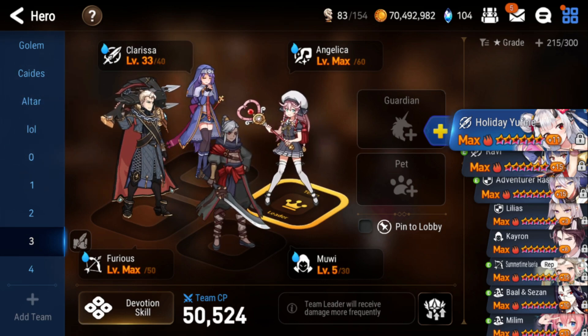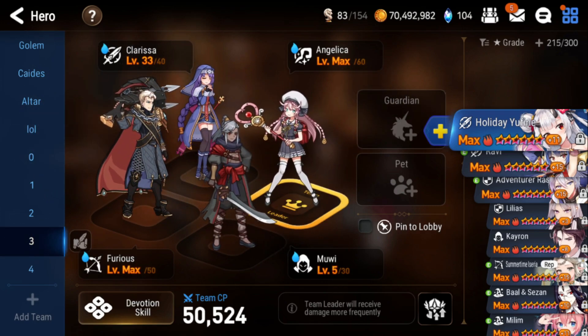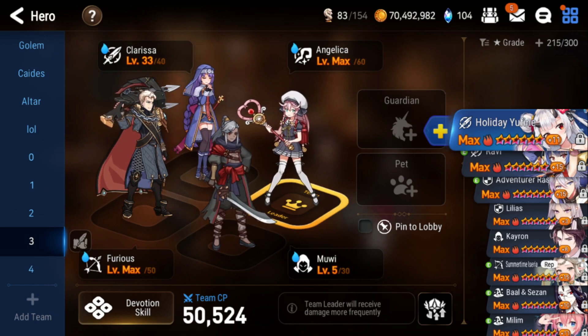Next we have another comp: basically the same as the first comp I showed you, except instead of Cigarette we have Clarissa. So if you messed up your selective summon and didn't pull Cigarette, it's fine — if you get lucky and pull Clarissa, you can just swap her in. Your damage on the boss will be a little lower, but your damage on the first wave will be pretty nice. I recommend having Mui go before Clarissa: Furious goes first for the crit chance buff, then Mui uses S3 to defense break everyone, then Clarissa S3s to try to one-shot the first wave. That will make your run very fast or at least get very close to one-shotting.